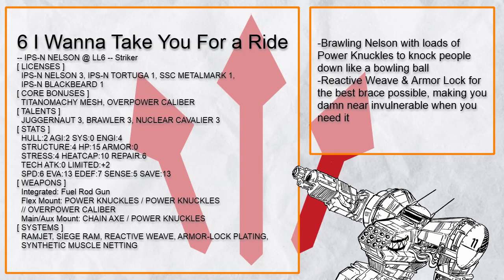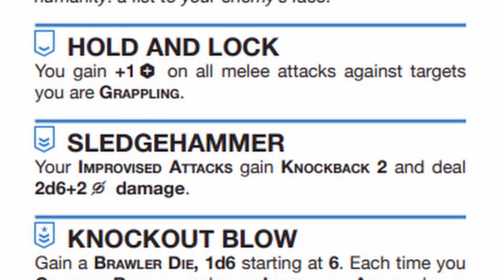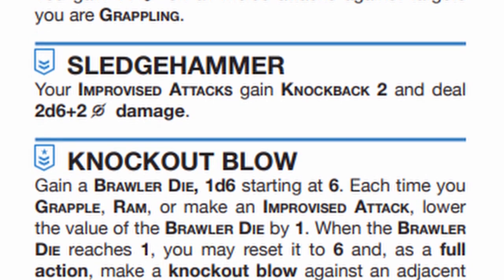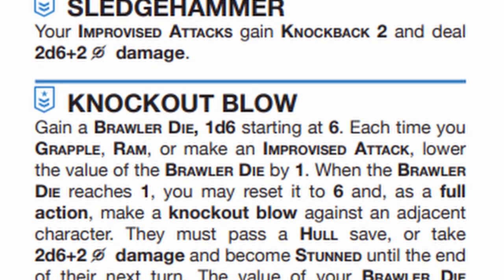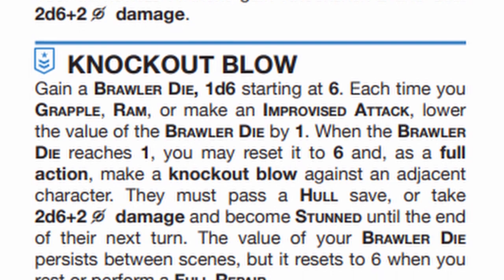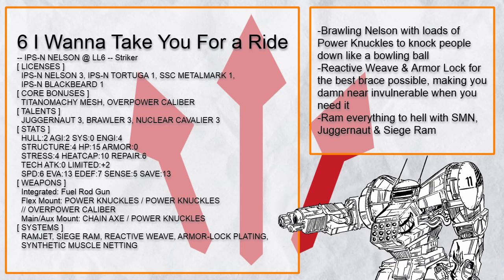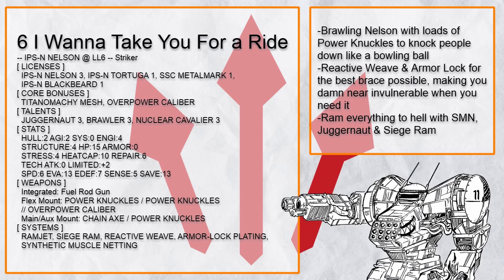And if you like brawling so much, this build has got you. With brawler, not only can you hit someone you have grappled harder, but all that Titanomachy grapple ram combo can add up to deal a stunning blow on someone rapidly — and unlike Stormbringer 3 as I found out painfully, it doesn't charge once per round. All those power knuckles are going to make sure nobody is left standing after a barrage. And if you find yourself suddenly grappled by someone you don't want, you have armor lock plating and reactive weave, which let you break the grapple immediately and move away while being invisible — very powerful on top of basic brace stuff.